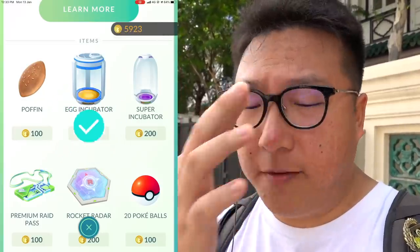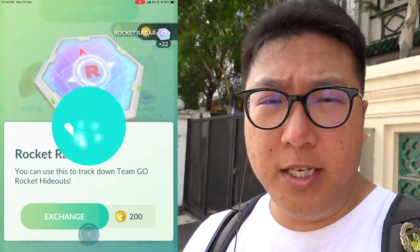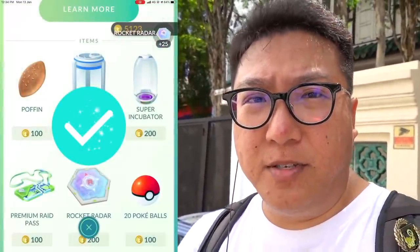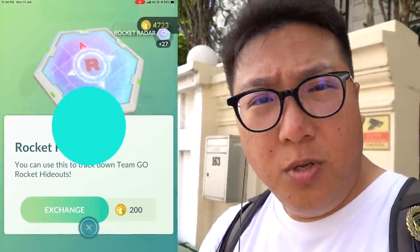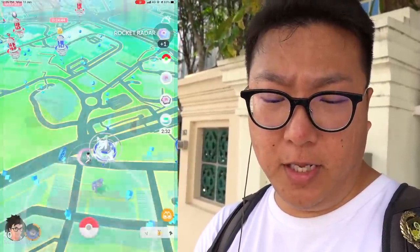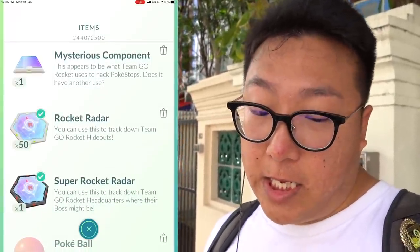As I'm still pressing to purchase all 50 rocket radars, I want to let you guys know that to me, shiny Bagon, shiny Stantler, or shiny Meowth — whatever comes out in shadow form — are the toughest shinies to get because you have to do a lot of runs or purchase a lot of rocket radars to try to get the shadow shiny. I'm at 2,523 coins — let's purchase the last rocket radar. That should be 50. Yes, 50 rocket radars indeed!